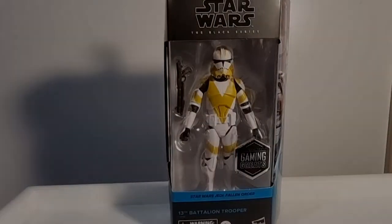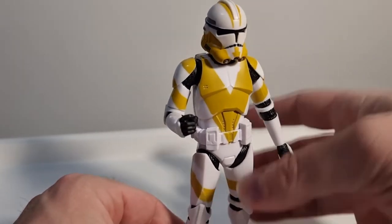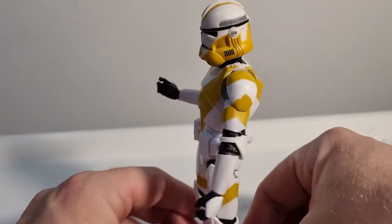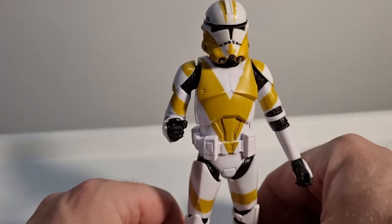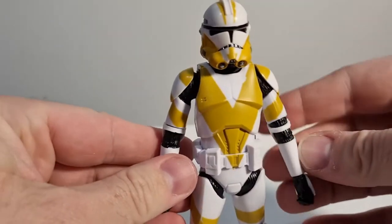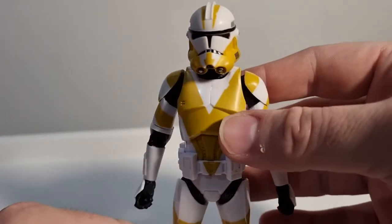Without further ado, let's crack it open. Here we have this clone trooper and he's looking pretty good — I'm really digging the nice vibrant yellow, almost a mustardy color but still quite nice. It's not quite the orange of the 212th and not quite the yellow of Commander Bly's unit. It's a nice shade in between, and the yellow on the helmet is probably a little more vibrant than the rest of the figure.